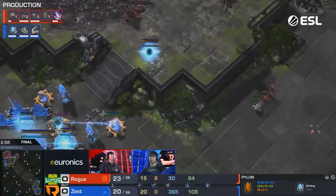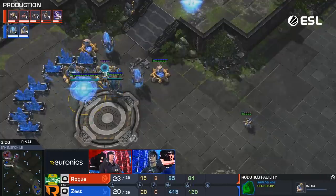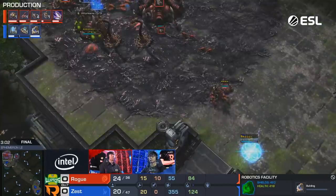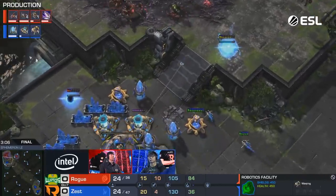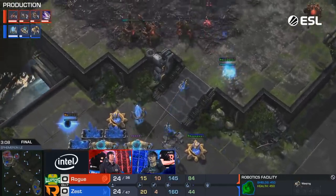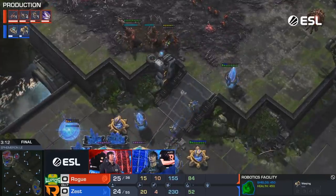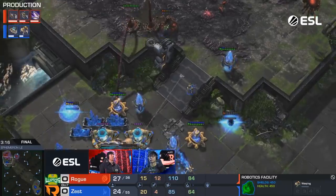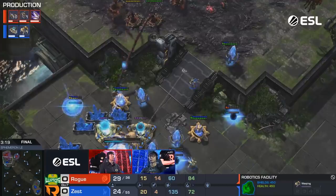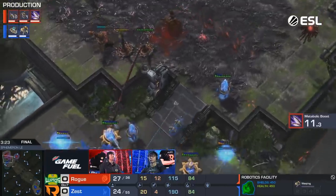Creep tumor goes down. He's got to spread forward - the spines of course want to move forward and take down these cannons and batteries from the high ground. With ling speed on the way it's just mass zerglings; there's going to be a flood of lings. The trick when the fight happens is Zest needs to limit the surface area of those zerglings - he needs to wall them off and stop them from surrounding his immortals and cannons. The high-ground advantage is there for those spine crawlers. The queen takes quite a few shots, which means these spine crawlers get some pokes in before the cannon fires back.